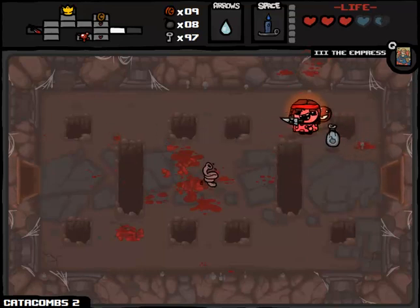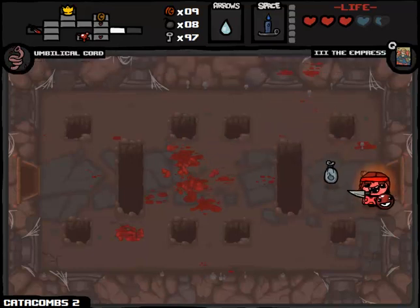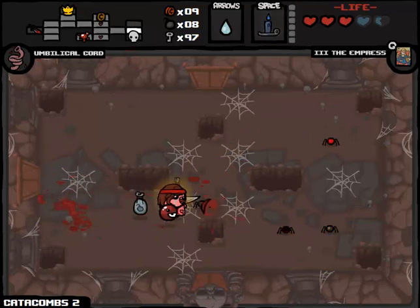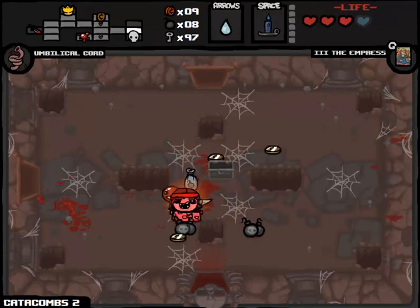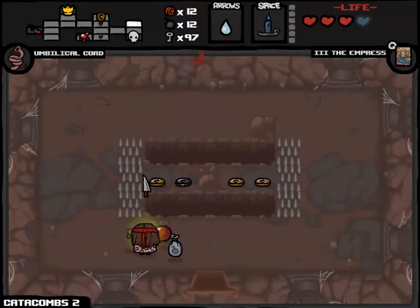Oh my god, I let myself get hit in the worst way possible. Umbilical Cord - not the world's greatest trinket, but we're far from being in a position where I have to complain about trinkets because we're doing totally fine. I'm starting to realize the value of using Mom's Knife as a melee weapon - like when you're fighting fistulas or spiders, it's oftentimes better to just keep Mom's Knife in melee-only mode, so there's no period where an enemy can actually get close to you.